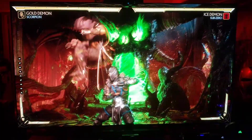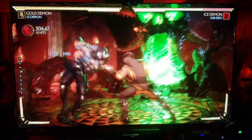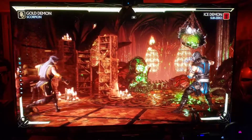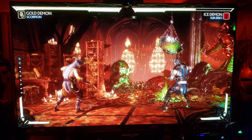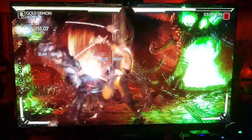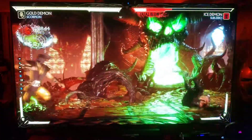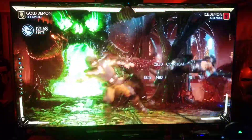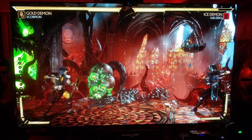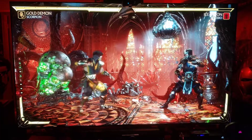This looks absolutely awesome. Let's see those insides — the red color, green detail, black levels, and the shadows are fantastic. Scorpion looks wonderful as always. Let's go over to some outside — we got a nice daytime scene with a nice glare coming in from the light flowing in. It looks absolutely awesome.